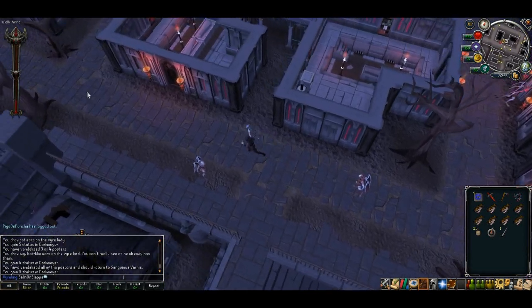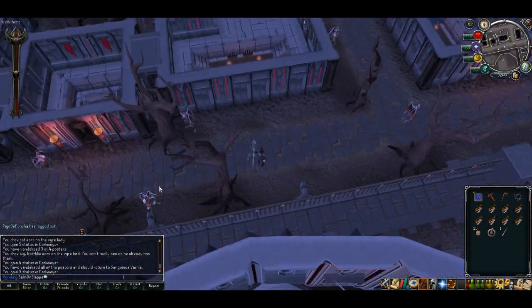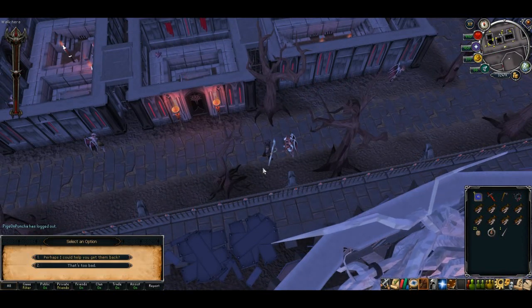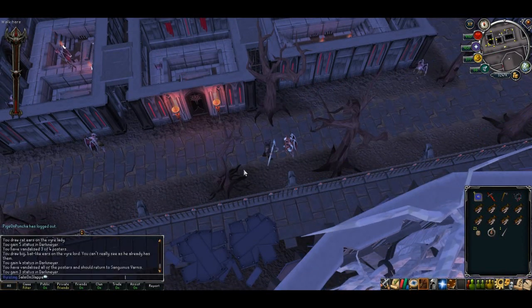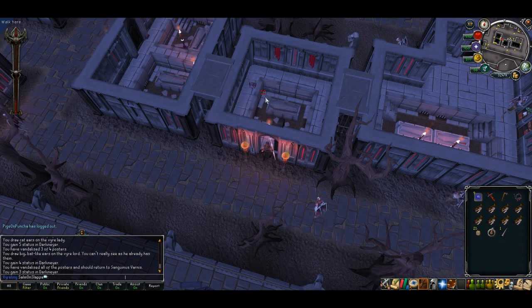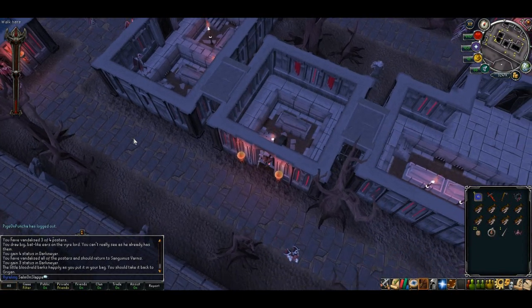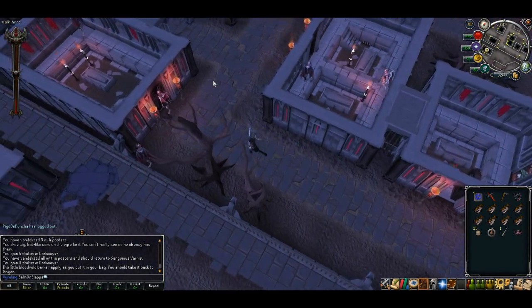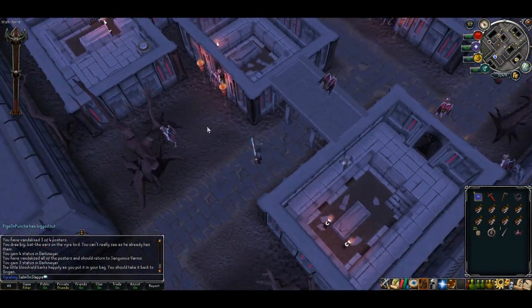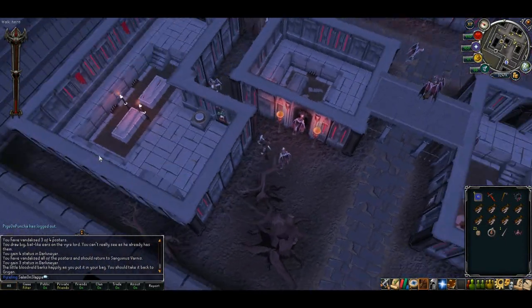You'll now gain a little bit of favour. Head west from where you talked to Sanguinus and you'll come across Grygrin Kananus. He'll ask if you'll help capturing six bloodveld younglings. These are located in different places for everybody — they look like a little spider. We need to find six of them. They can be on this tier and the southern tier where we found our disguise, but you won't find them past the stairs. Do not try to go up the stairs yet as we need to gain a lot more favour and they will deal some hefty damage.